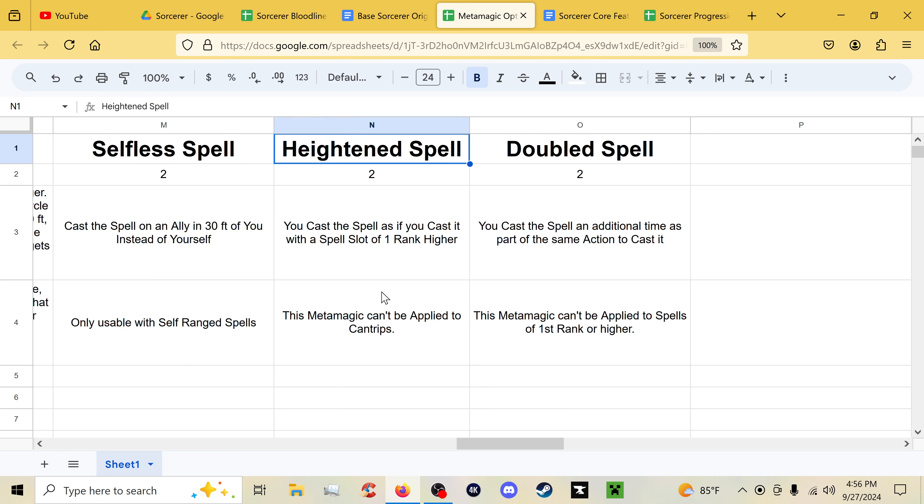Heightened Spell lets you cast a spell as if it was cast with a spell slot one rank higher by spending two sorcery points. You don't need to be of the level to actually cast the spell at that rank normally, so you can cast a third-rank spell as if it was fourth rank at fifth or sixth level. Last but not least, Doubled Spell lets you spend two sorcery points to cast a cantrip twice with the same action — it's intended as an alternative to Twinned Spell for cantrips.